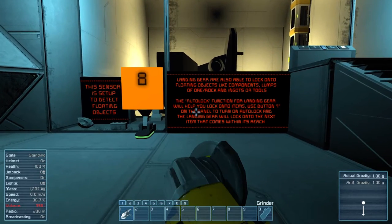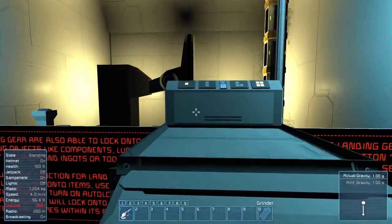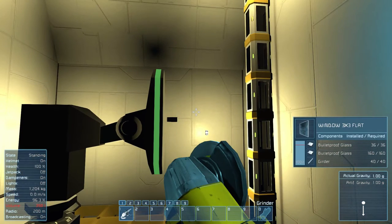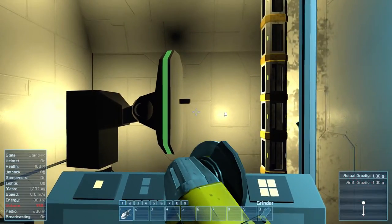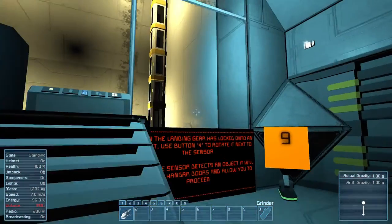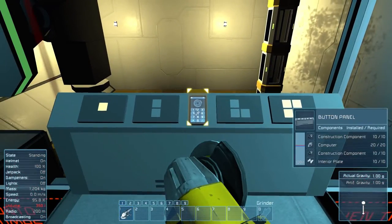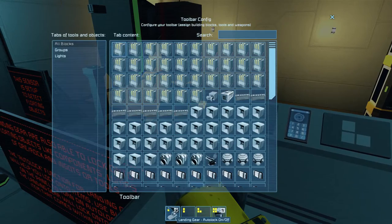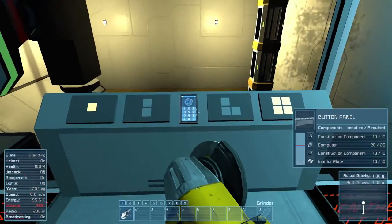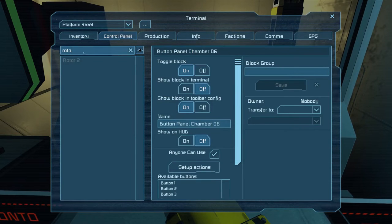The landing gear are also able to lock onto floating objects like component piles. The auto-lock function for landing gears will help you lock onto items. Press one. The sensor puts it over — and now we're gonna do this. What is this? That's a rotor, right? What is this function block? Lightning gear... and here's the rotor. Rotor too? Interesting.